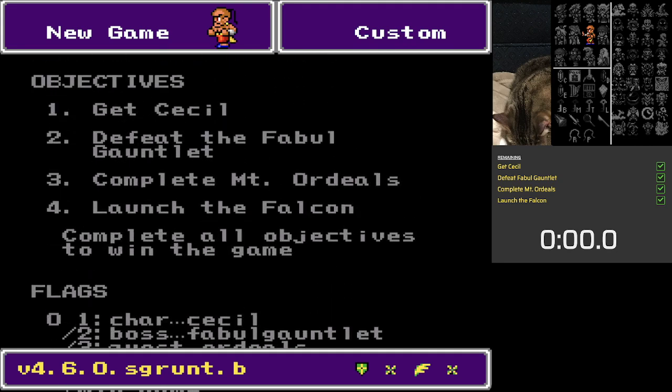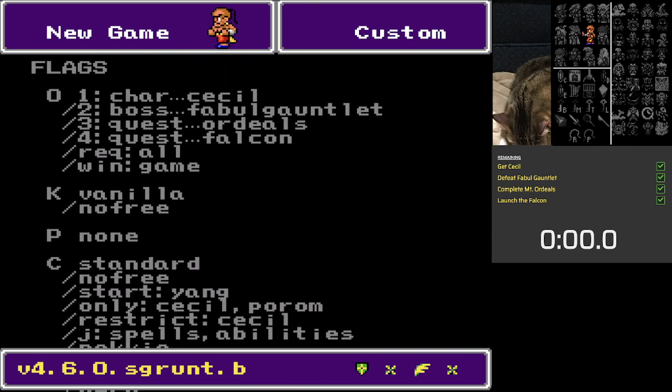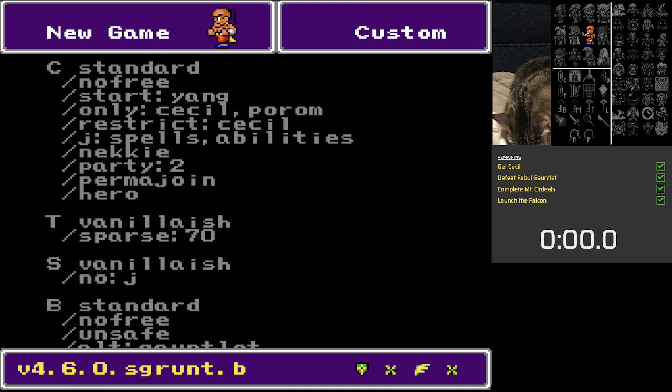We have four objectives: get Cecil's gauntlet, do deals, launch the Falcon, and when we do all of them we win ideally. If I can get levels, Porum is the ideal, but I think it might be — I don't know if it's worth holding out for Cecil. It's cave, and now I know free, so we do have to kill D-Mist in Mist Cave to get the Twin Harp. Key none, see standard, no free start, Young only Cecil and Porum. I think I'm probably gonna stick with Porum.